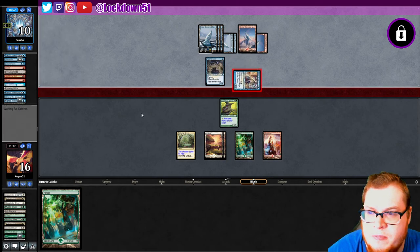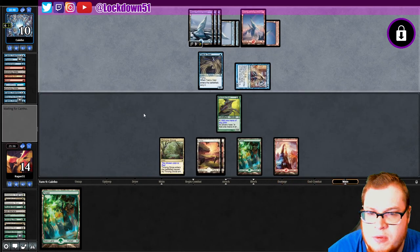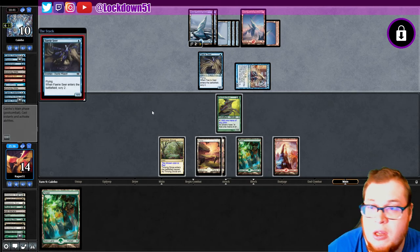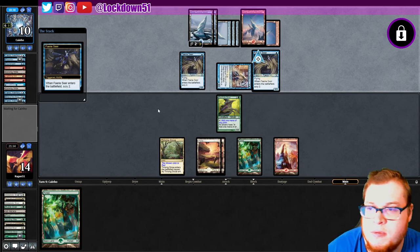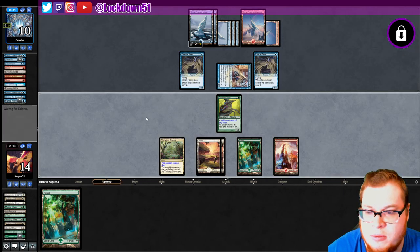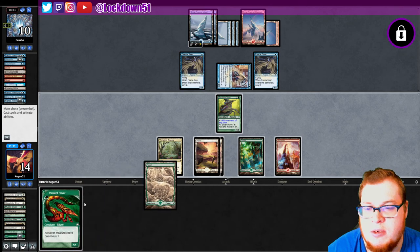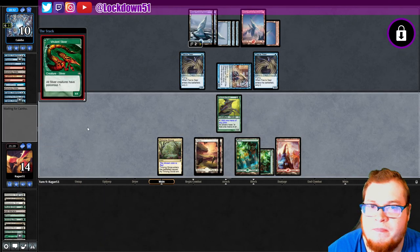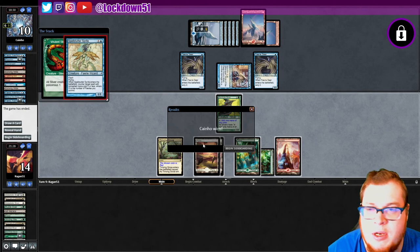If we just pull into another land next turn I'll concede and go to game two, because once they get so far ahead on card advantage there's just no point. Another ninja as expected. Another faerie — this is not good. We get a vivalence, let's see if they counter it. Okay, on to the next game.